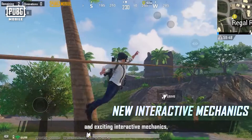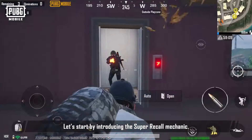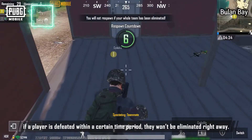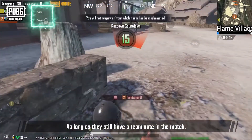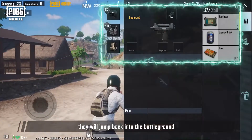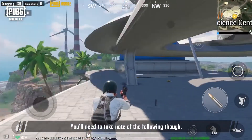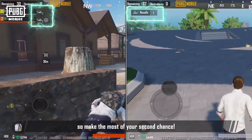We've added many interesting interactive mechanics, such as Super Recall and Ziplines. With the Super Recall mechanic, when playing as a duo or squad, if a player is defeated within a certain time period, they won't be eliminated right away — as long as they still have a teammate and the first blue zone hasn't started shrinking. They will jump back into the battleground with a weapon. When playing solo, players will automatically return. You can only be recalled once, so make the most of your second chance.